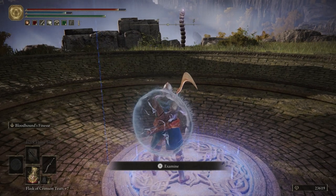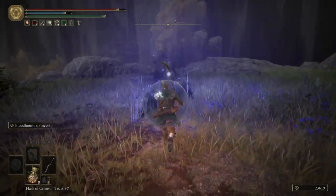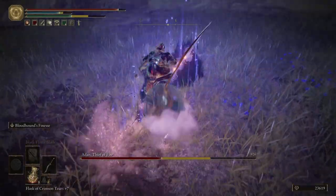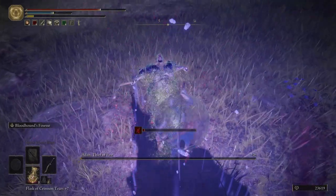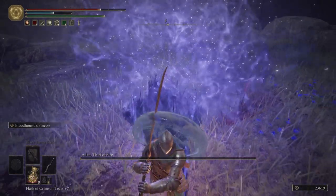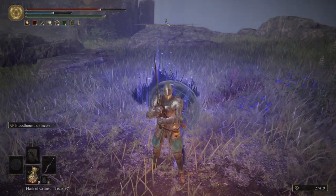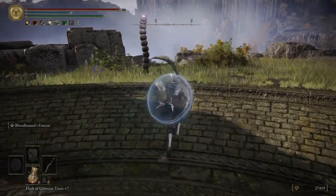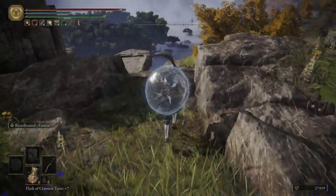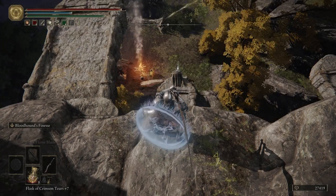Let's go ahead and go into the Ever Jail. This is a pretty easy fight — you shouldn't have too much issue with this guy. And he's dead. He's going to drop us the Flame of the Fell God. That's a pretty cool looking spell, although when it comes to PvE and PvP it is quite useless. So do whatever you want with it — it is not the best spell for use, but it looks really cool.